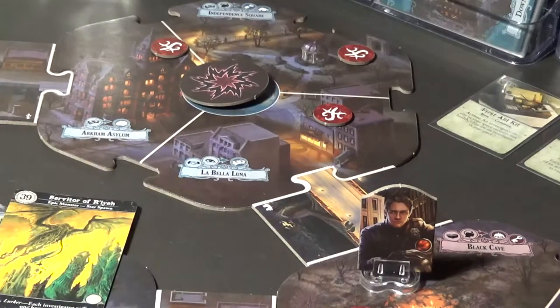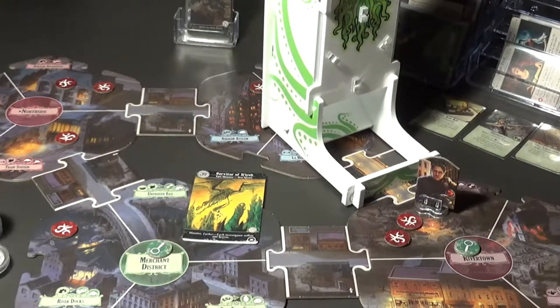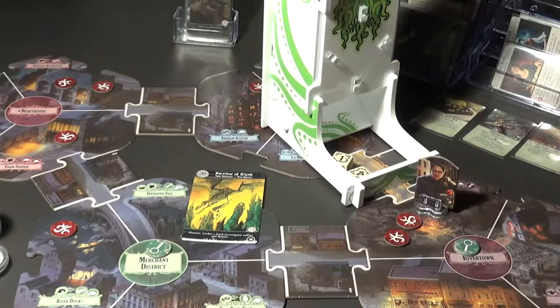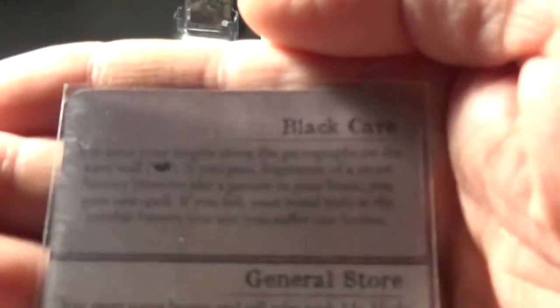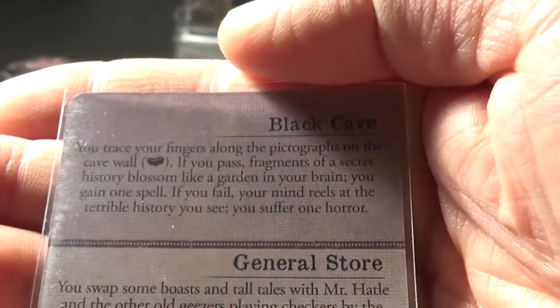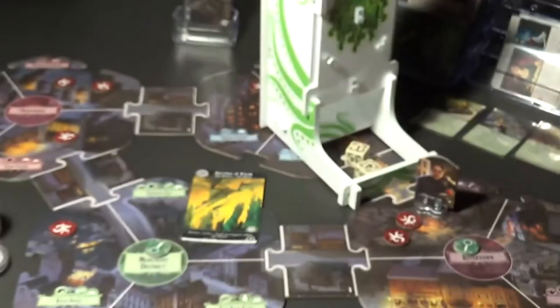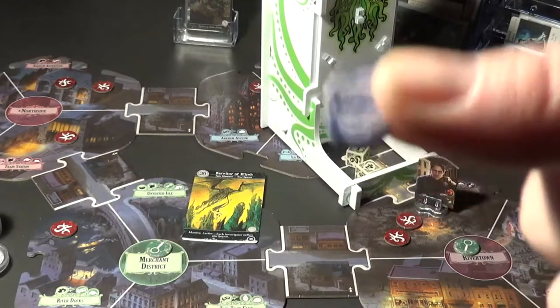I just wanted to add this - this is quite an important rule. Tommy Muldoon with his two dice does not manage the lore check. If you fail you marvel at the terrible history you see - suffer one horror. I put this on Becky.